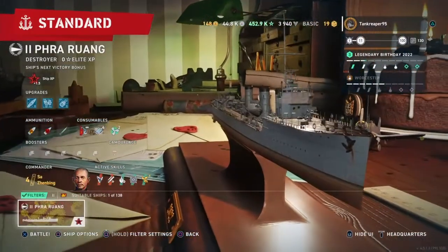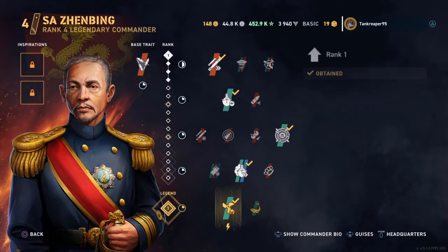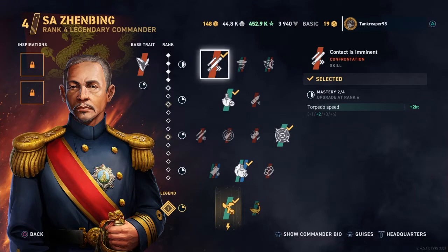Let's start with the captain. With the Standard perk, the minimum ricochet angle of your destroyer's AP shells is 2% — basically meaning you can penetrate things at an angle, just a little bit. Don't expect it to be the best. Then I have Contact, which makes torpedo speed 2 knots faster.